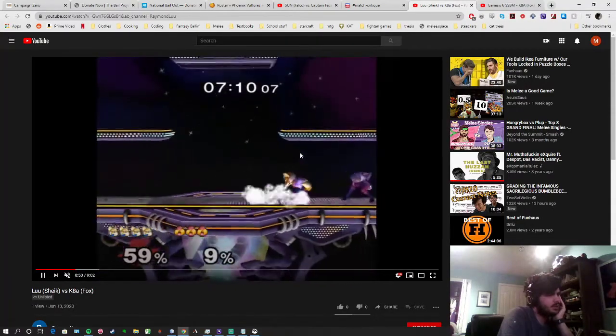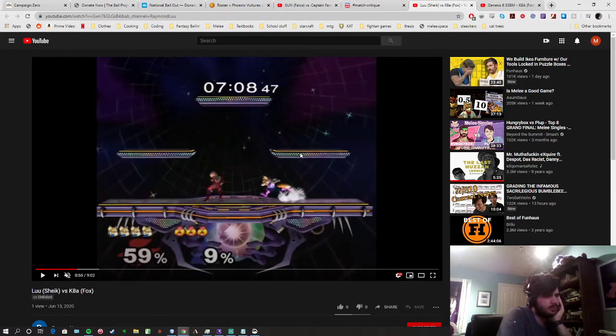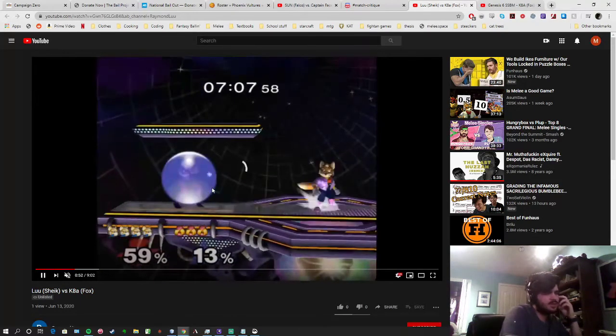After the dash attack, you're still in Fox's threat range. Your options are to jump over him, dash forward then jump away and get a short hop back air, dash back into run and go into crouch right here, or turn around nair forward if you think he's going to come in with an aerial or an attack — because at this point nair probably knocks down. But instead you tried the back air.